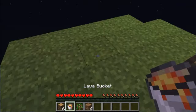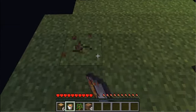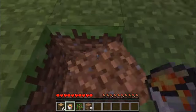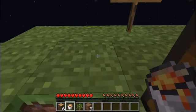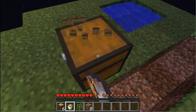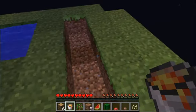The next thing I want to do is create a cobblestone generator, which I'm going to do like so. I want to try and do this without losing any blocks, because basically everything you get on the Skyblock is something to be treasured. There's a rarity in everything — you don't really want to lose anything off this block.